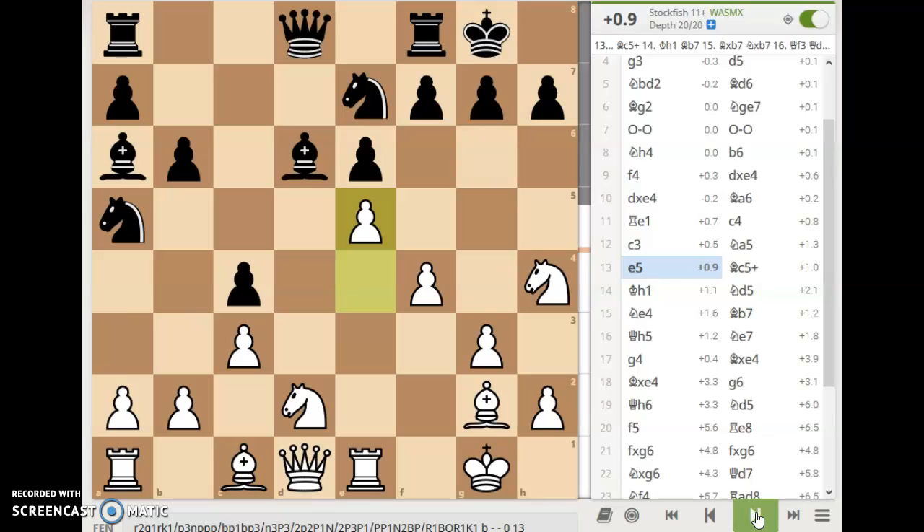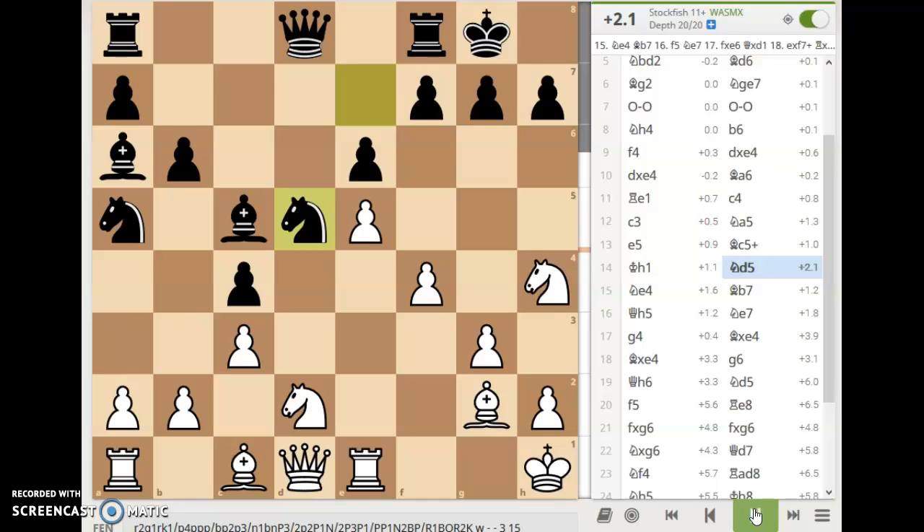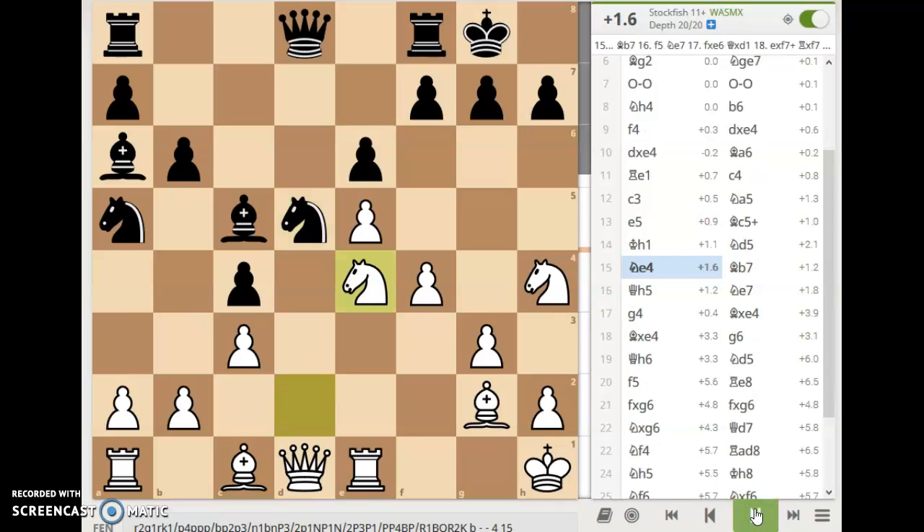Fischer continues with e5, bishop to c5 with check, king h1. And black plays knight to d5, taking a defender away from the kingside. I'm not sure I'd want to venture that. Black was a world-class grandmaster, so I'm sure he had his thought process — it must be something I'm not understanding here. White plays knight to e4, bishop back to b7 for black. Now it's on.